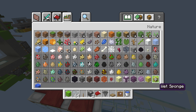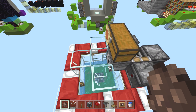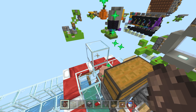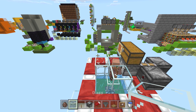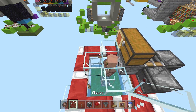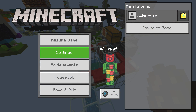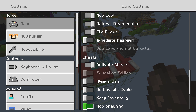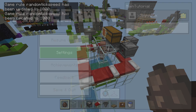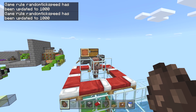Drop some villagers in. They do not need a job, do not need workstations — all they need is these beds. I'll put in four villagers — that's my magic number. It's going to give you one baby villager every five minutes. You could put a few more in. It's trying to understand what's going on with the beds. Let's jack up the tick speed to 1000 to show exactly what happens.